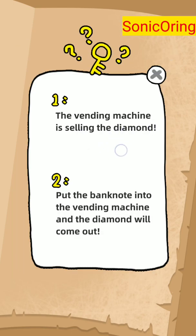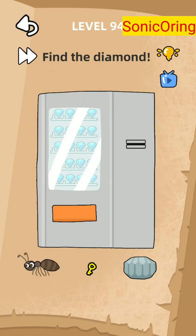We know that — put the banknote in the vending machine and the diamond will come out. But it didn't come out. We already used the money, so we need to skip this level also. I'm sorry.